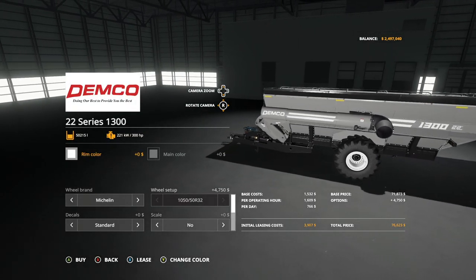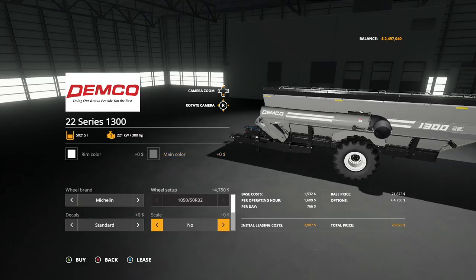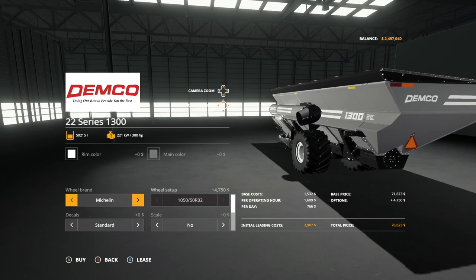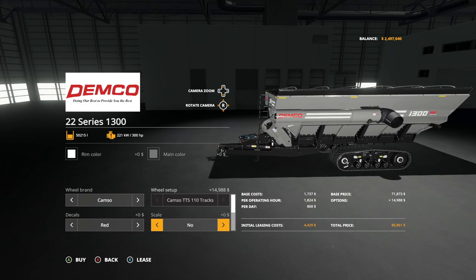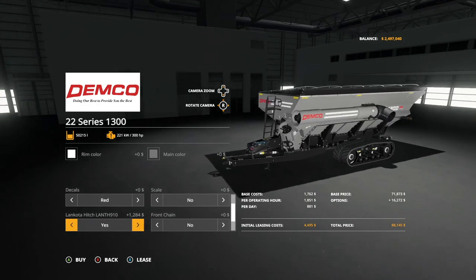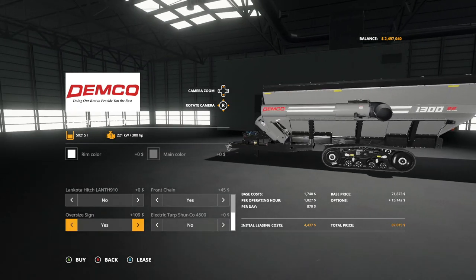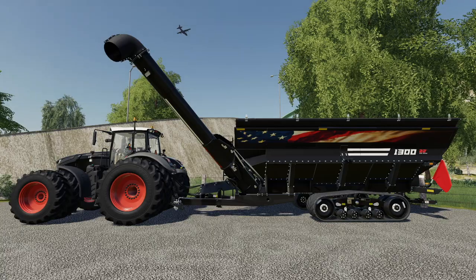The 1300 has very similar customization. Rim color, main color, wheel brands — Michelin, Midas, Goodyear, and Camso — are all the same. Decals are all the same, the scale is the same, the hitch on the back is the same, the front chain is the same, the oversized side is the same, and the tarp is the same.